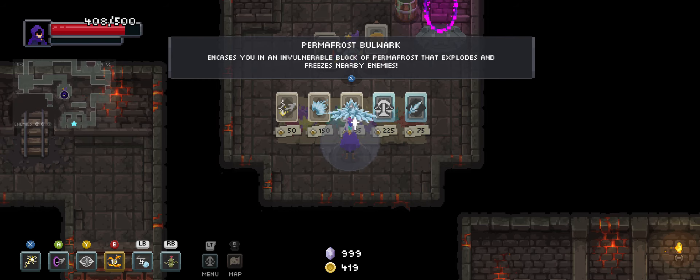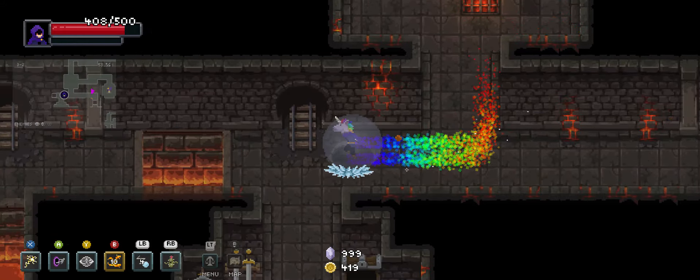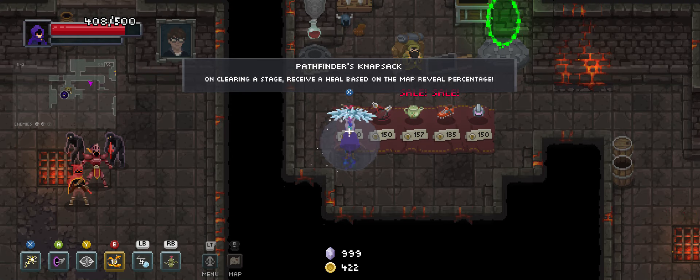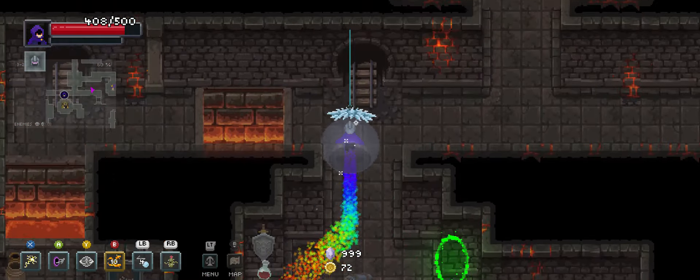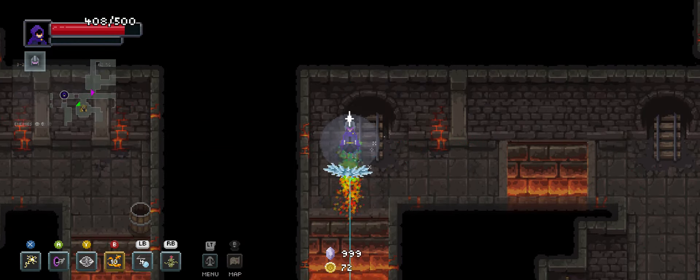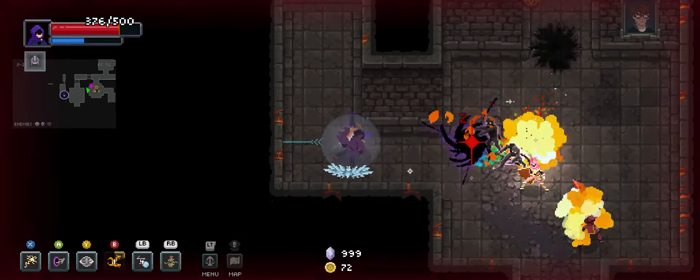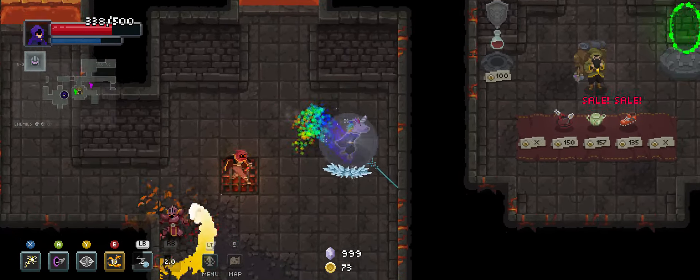Permafrost Bulwark is back to try to make me reconsider. Well I'm sorry, but you had your chance. All you do is force me to sit still and wait for retaliation. I don't play like that. Also I no longer have a unicorn head — I had to fix that. Sorry, I didn't want to look like I was from Blade Runner.